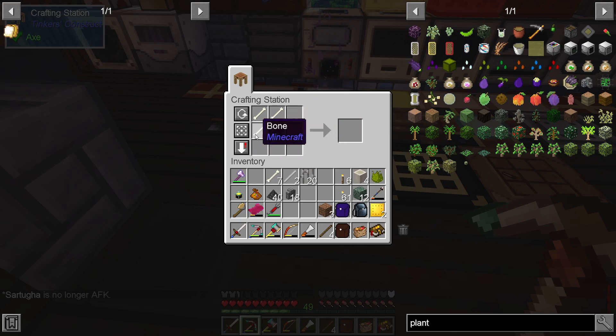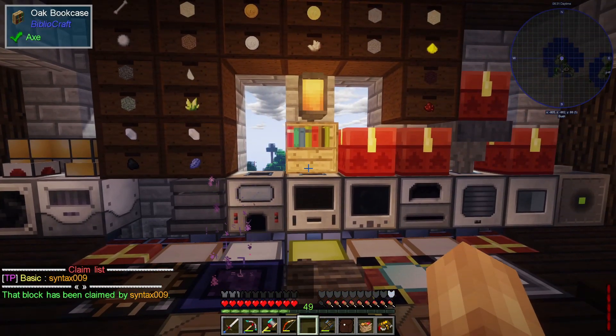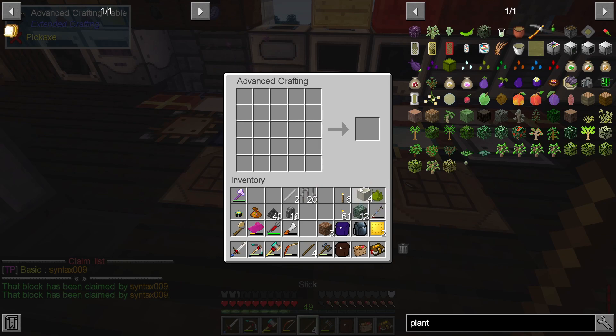That was a lot of bone. Good thing we've been killing a lot of skeletons. We might have to get a mob farm set up — it would help with harvesting stuff like that, especially if we're going to want to feed a plant fertilizer. We're going to need a good steady source of bones. Let's drop this stuff down into the advanced crafting table.